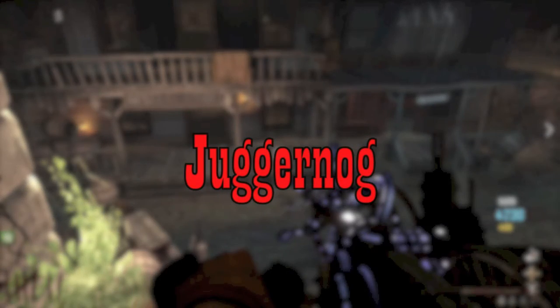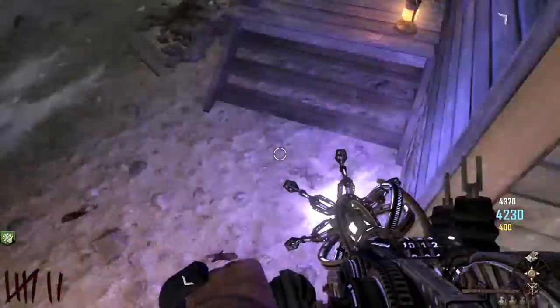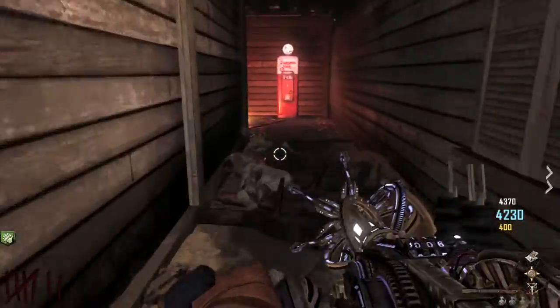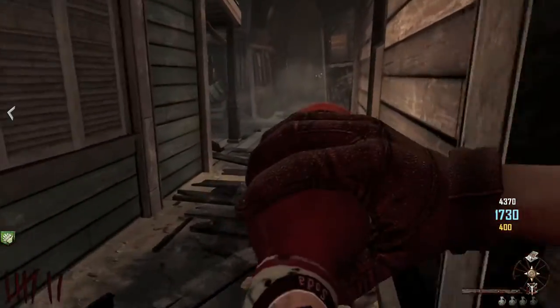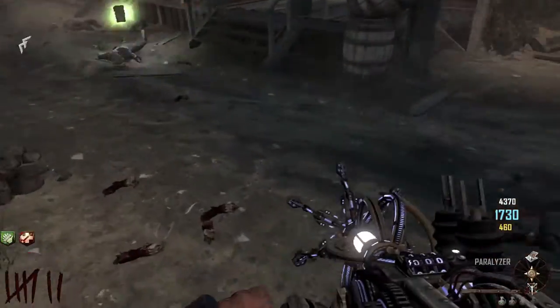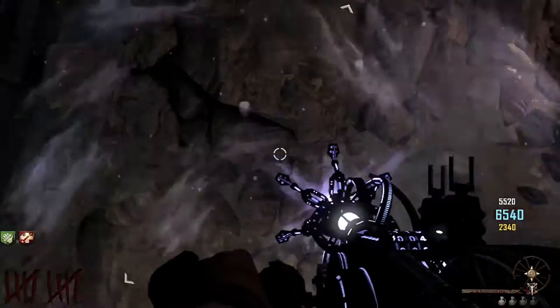The next one is Juggernaut. This one is pretty easy — you just have to use the Giant and break down the barrier down here and then it's right back here in the corner. That's probably the most basic. The next one I have for you is Mule Kick.